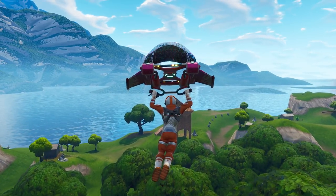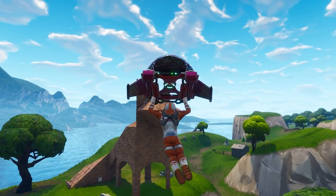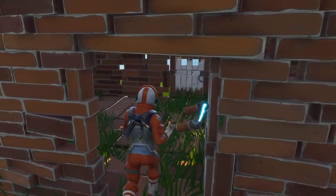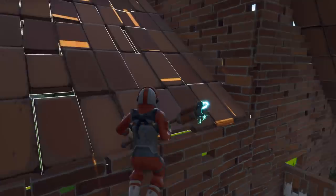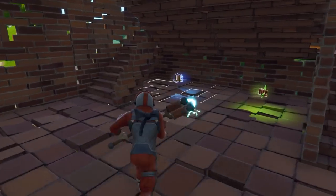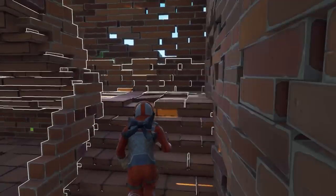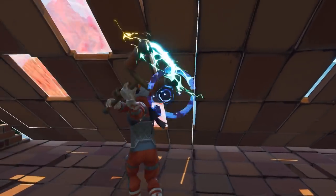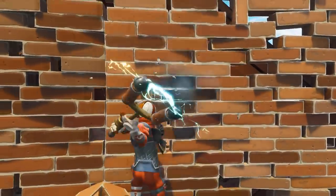As you can see, I'm parachuting down right now. The fox has a door on its tail where you can actually go inside and check it out. I'm just going to take a minute to go around the fox and make sure the weekly challenge registers that I am here. Don't just land here and then quit the game. You're going to have to actually take your time for a second so the game recognizes that you're actually at the fox.